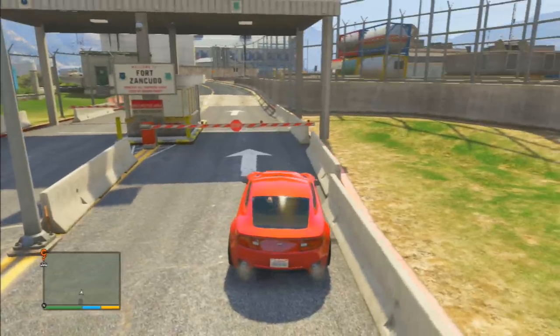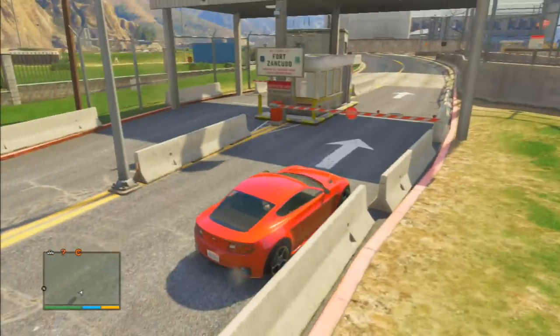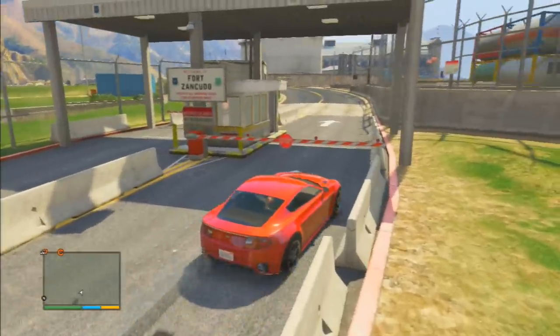Look at the top left of your screen. The tank in Fort Zancudo makes rounds around the base, so you need to stakeout and wait for it to come around the corner. When you see it come around the corner, you need to charge it.